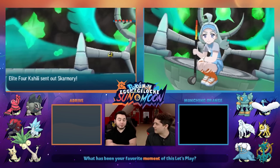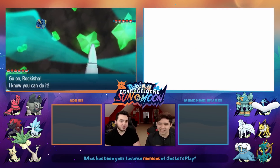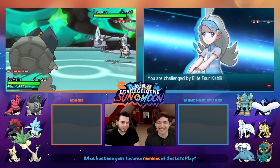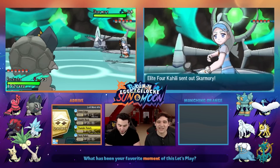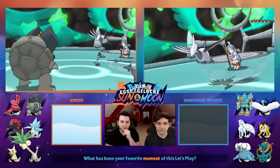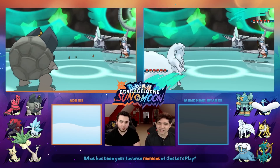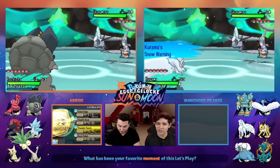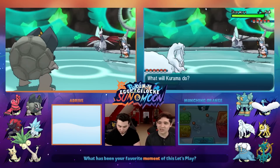Her name is Kahili — she's definitely a golfer. The correlation between golf and flying types is that in golf there are terms like birdie and eagle, which are flying-related — someone actually commented that on a previous video. She starts off with Skarmory — I totally should have led with Darwin. It goes for Spikes too. I went for Stealth Rock since it deals 25% to every Pokemon when they switch in, which I figured could be pretty useful.